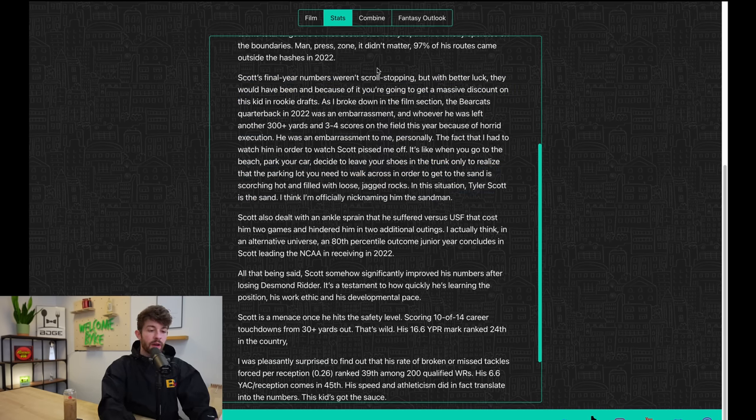Scott's final year numbers weren't scroll-stopping, but with better luck they would have been — and because of it you're going to get a massive discount on him in rookie drafts. As I broke down in the film section, the Bearcats' quarterback in 2022 was an embarrassment, leaving another 300-plus yards and three to four scores on the field just in that one game. Scott also dealt with an ankle sprain versus USF that cost him two games and hindered him in another two. In an alternative universe, an 80th percentile outcome junior year probably concludes with Scott leading the NCAA in receiving yards.